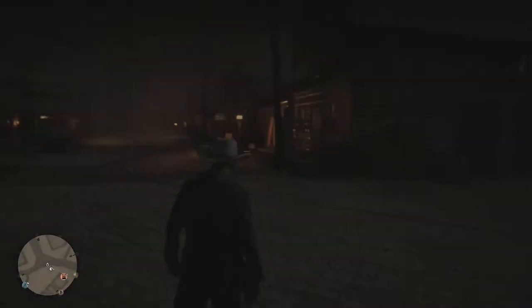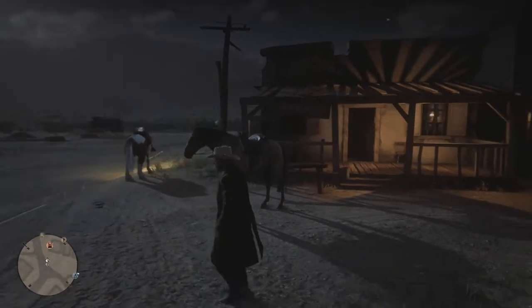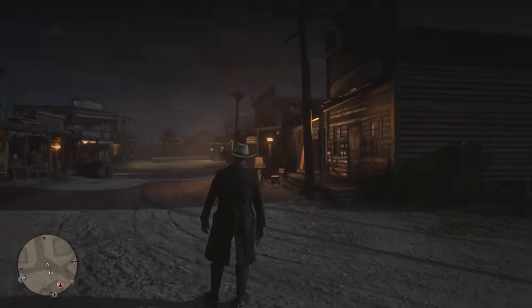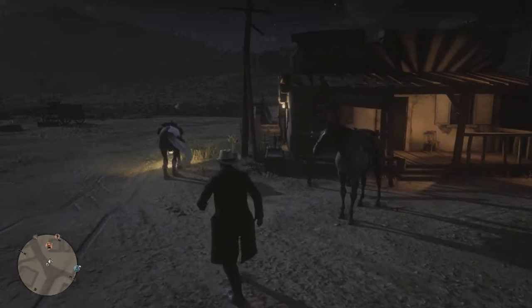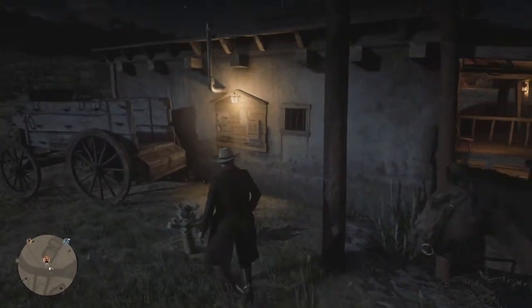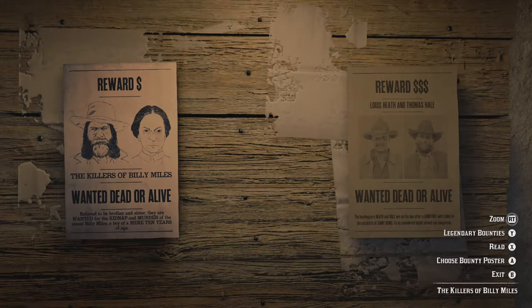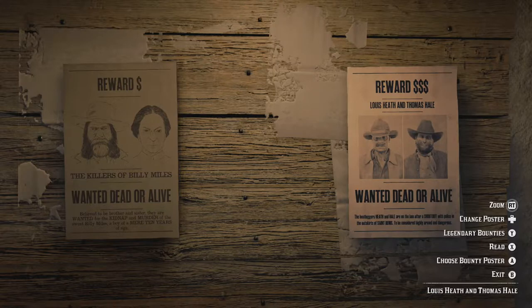All right, let's get started with the first bounty. It's gonna be a nighttime patrol because it is pretty dark out here. We're in Armadillo, gonna be doing some bounties around this area — New Austin. I really like this area; it's definitely one of my favorites, just because it's from the old game. Pretty nostalgic. Let's check out the bounty board. We've got a reward for the killers of Billy Miles, or Lewis, Heath, and Thomas Hale — which pays way more. So the bootleggers Heath and Hale are on the run after a shootout with police on the outskirts of Seneve; considered highly armed and dangerous.